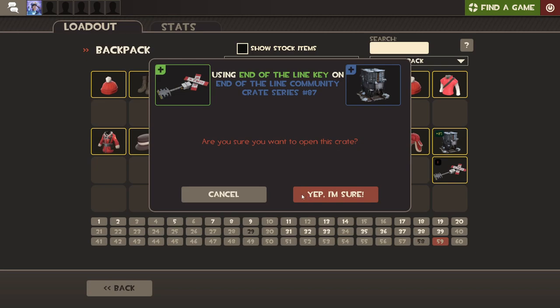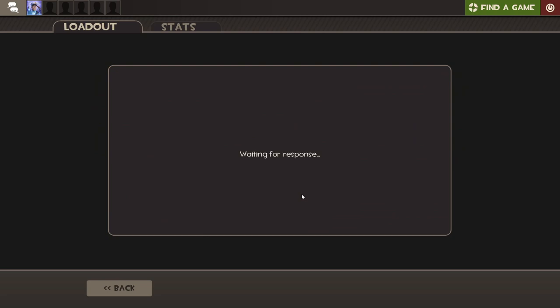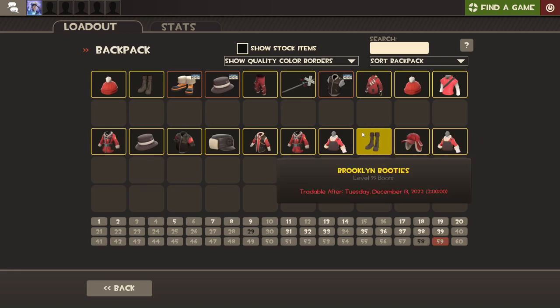Can I please pull my first unusual hat? I've been wanting to do this — I've been saving up money for Smissmas. What? Gaben's cutting me off, dude. He doesn't want me to gamble anymore. He's actually sick of it. Did the item servers mess up? I opened TF2 — is this what I got out of my crate? Yes, and my other Insulated Inventor is right here.